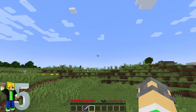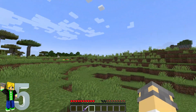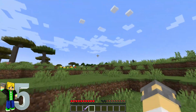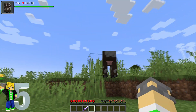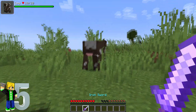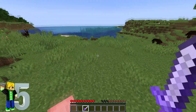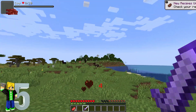For our fifth and final mod we have Toro Health Damage Indicators. As you can see in the top left of my screen, when you walk up to this cow you have their health bar, and every time you hit them it lets you know how many hearts you actually took from that mob.